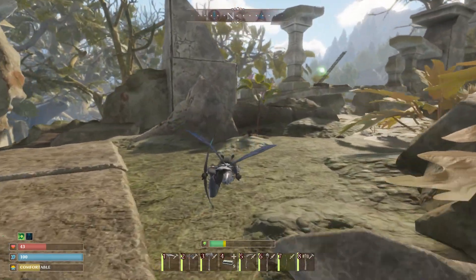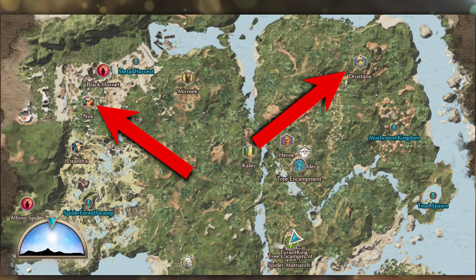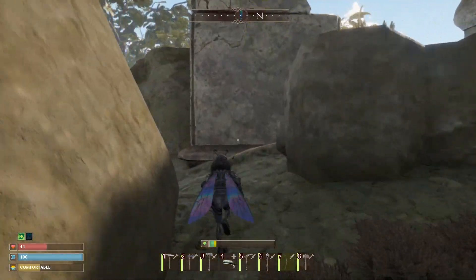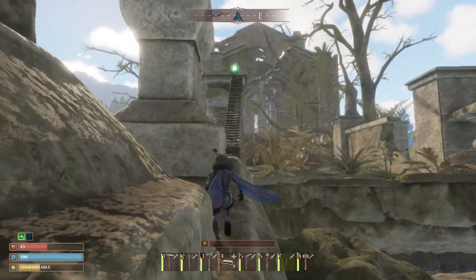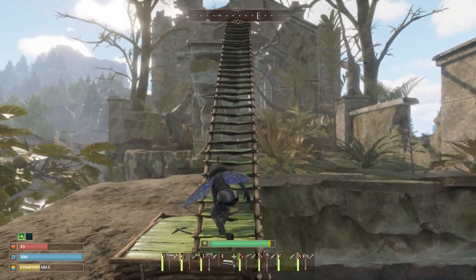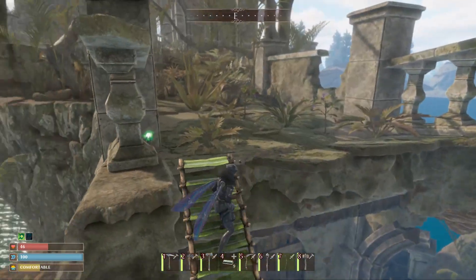First, you must bring a wingsuit, and there are currently two wingsuits in the game for you to build. The easiest one is from Dristana, but you can also build the wingsuit from Noc if you want. The second thing that you must bring with you is five resin and a stack of both wood and fiber. You will have to build to certain areas to help you get to the historian. There are ways that you can get into the ruins on the side, but this by far was the easiest for us.